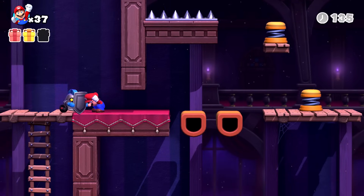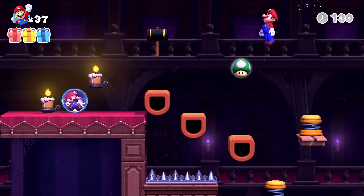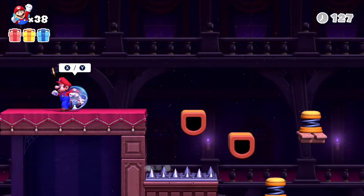Go for it again. Thank you. Bounce up one more time — got that. Grab the hammer and get rid of these candles. And there we go, we did it! So a quick level once we don't mess up the jump.